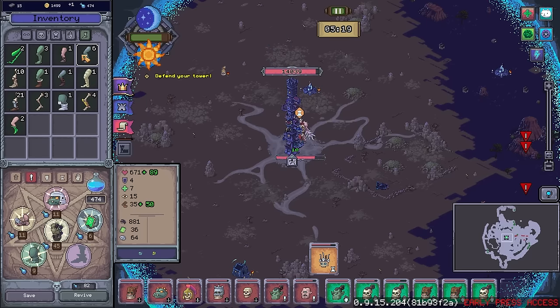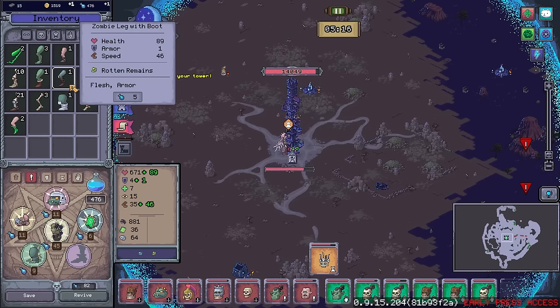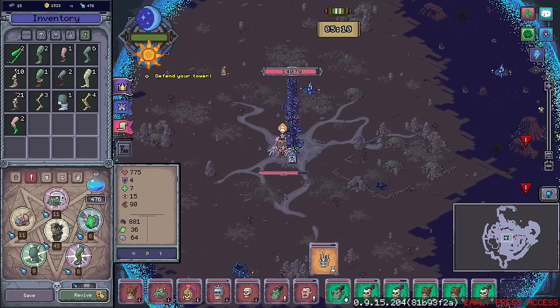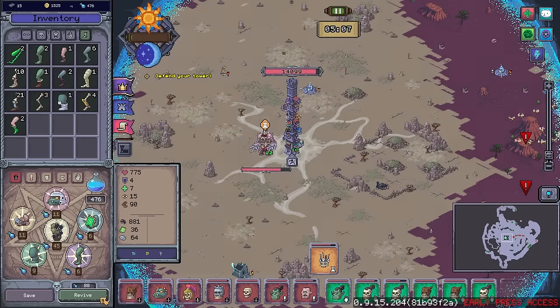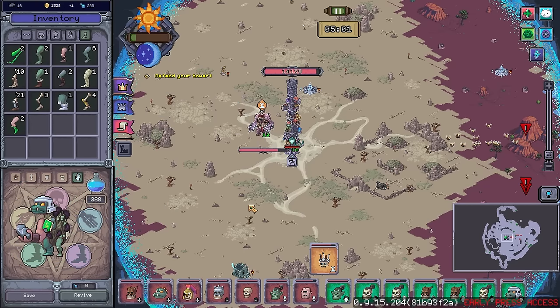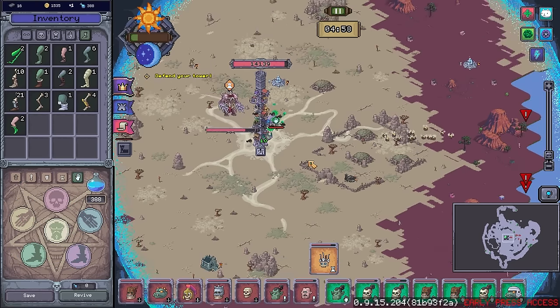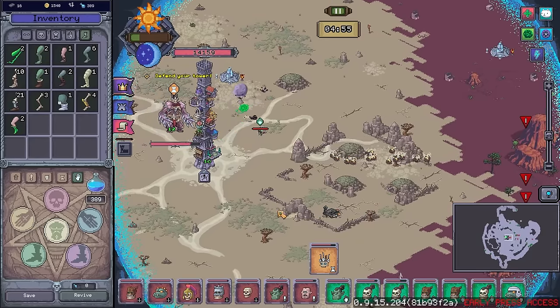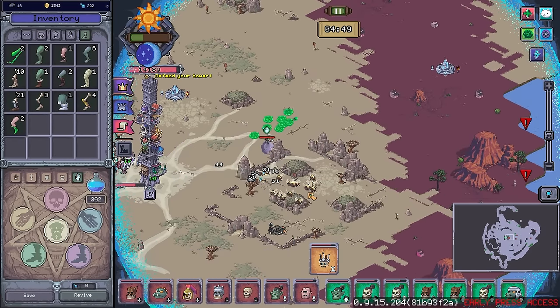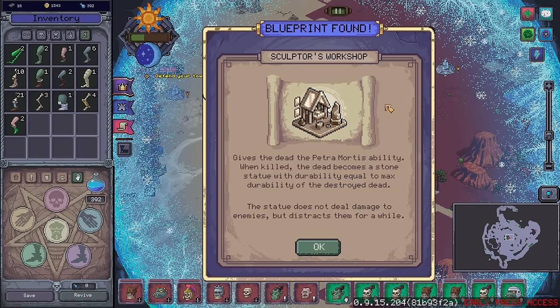Adding a little bit more amphibiousness and we've got a zombie leg with a boot. You should be decent to go out there and have a fight. Well, maybe I should get you resource collecting actually. The leeches will be a good one for you to use resource collection since you're going to be able to direct them very easily. Off you go. There we are going straight for the resources down here. The Sculptor's Workshop gives the dead the terra mortis ability — when killed, the dead become a stone statue with durability equal to max durability of the destroyed dead.